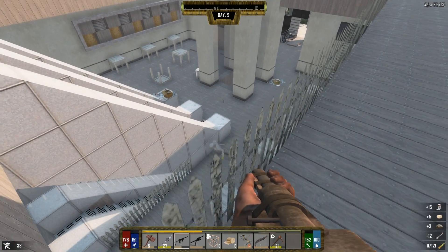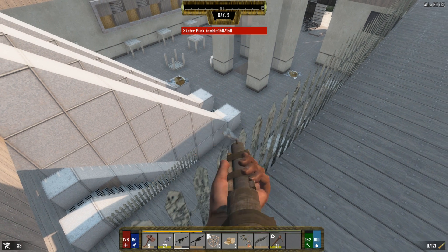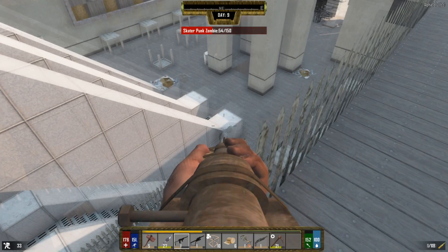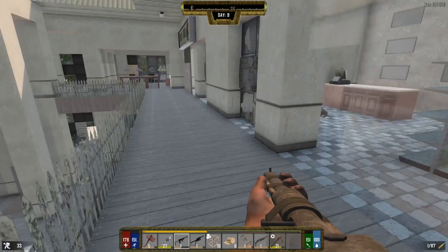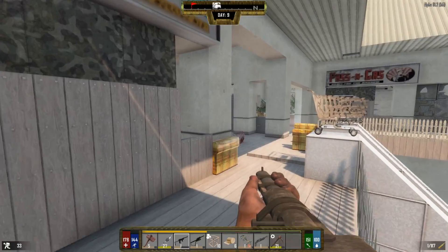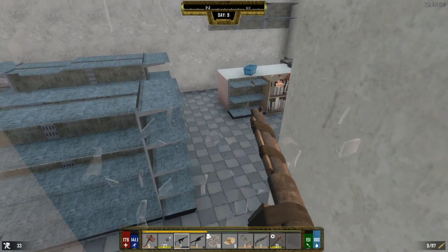Looks like we got some company again - this guy's a special guy though, almost looks like he's running. Whoops, might want to reload. There we go, now he's down - two shots still with this thing, we need better ranged weapons big time. Oh there's a Passing Gas over there that I completely missed, let's go check that place out - gas is always good.